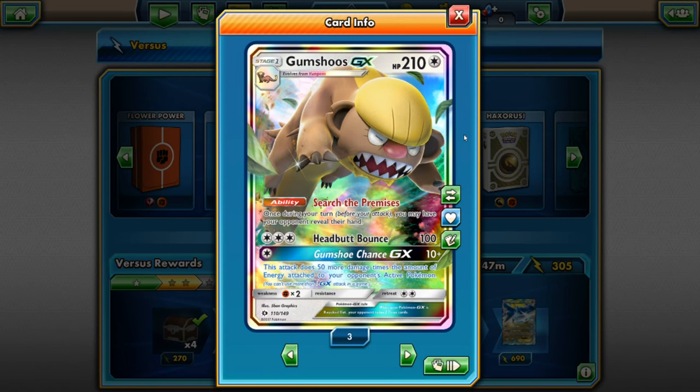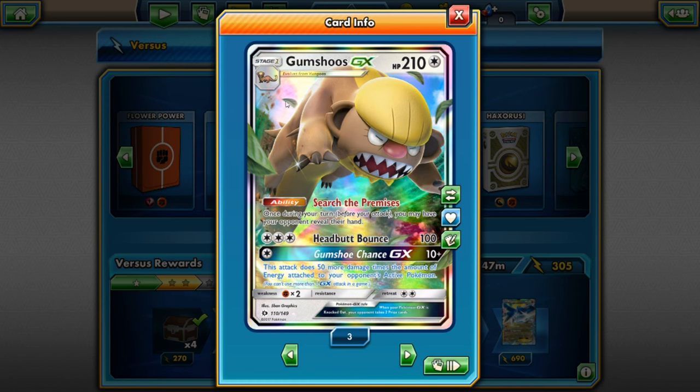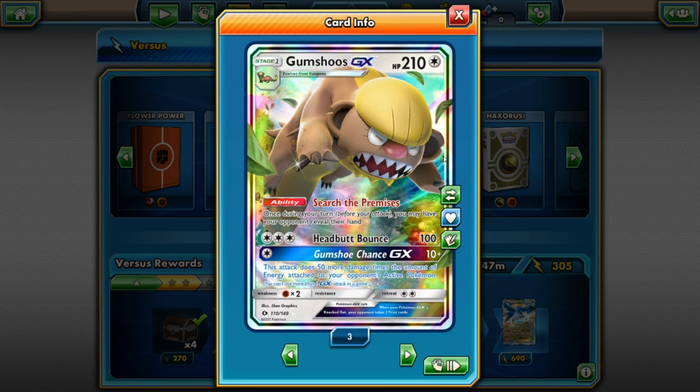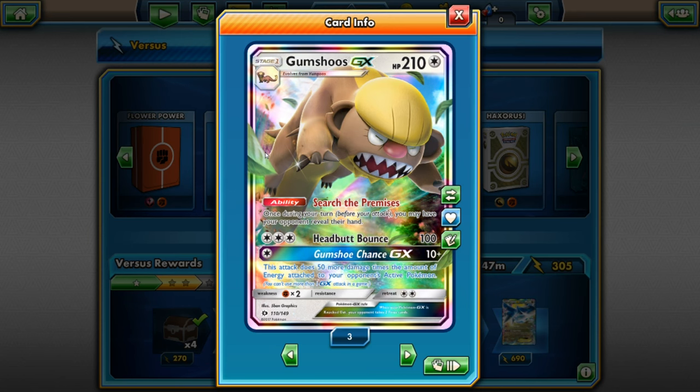Welcome to the Jenna M channel. Today we have a super fun and funny deck for you. It's a Gumshoes GX deck with 210 HP. It's a normal type deck and I didn't know how I felt about this card quite frankly, but I think I've got it to work inside my 100% normal type deck. So let's take a look.